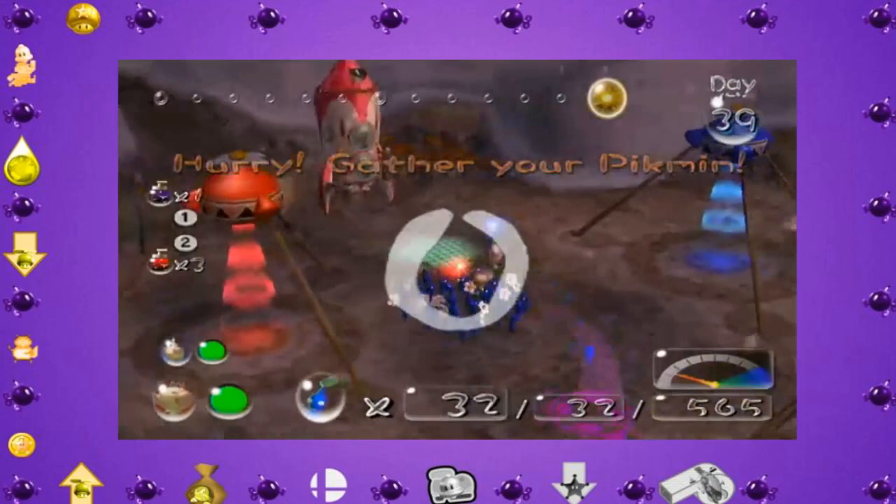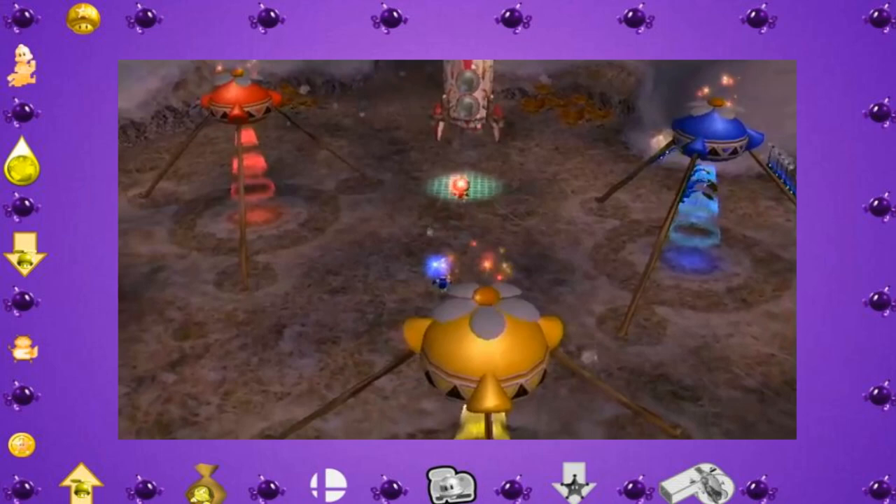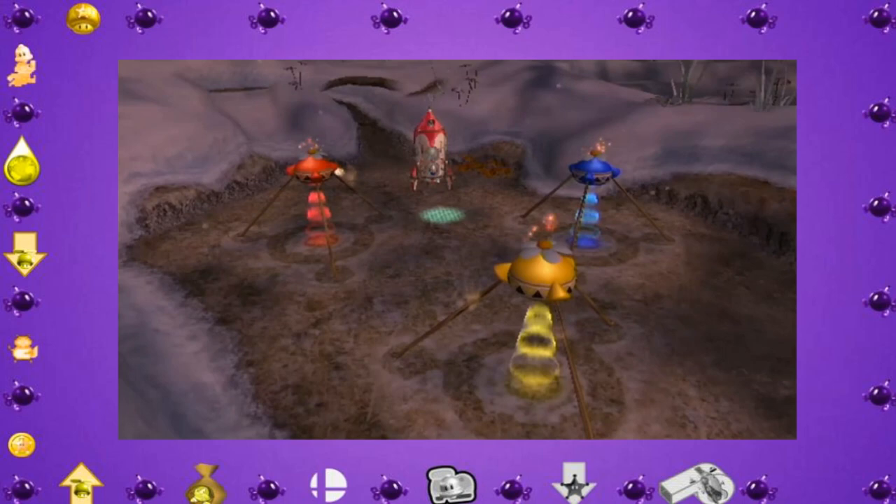Just like in Pikmin 1, we're banning the B button to call our Pikmin, the C button to disband our Pikmin, and down on the D-pad in order to control our Pikmin. The only exception to this is during cutscenes, where obviously we don't have full control over Olimar. But with the rules stated, let's get right into the run.